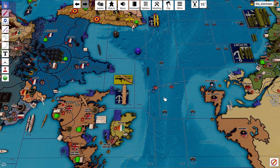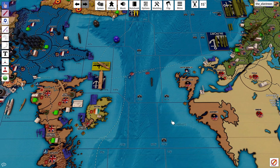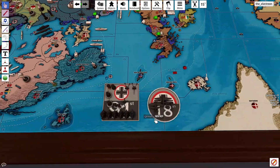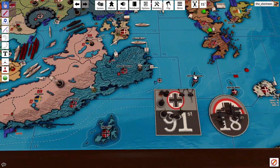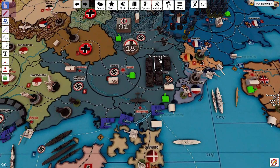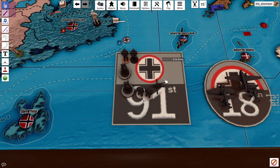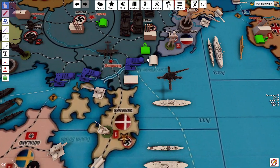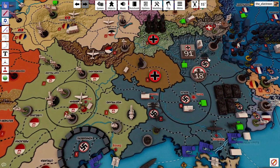Germany is gonna come here, and this coastal gun, this coastal gun go. There are two artillery — we'll rail down here. Two infantry will go there, two infantry will go there, triple-A, and two infantry will walk here.